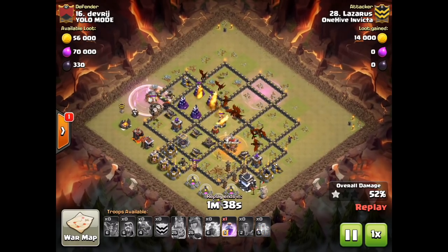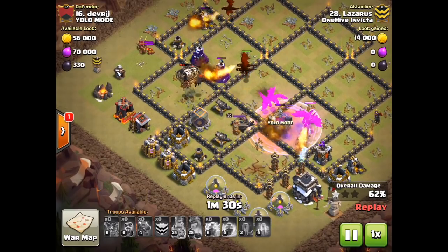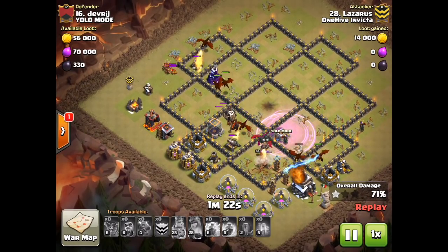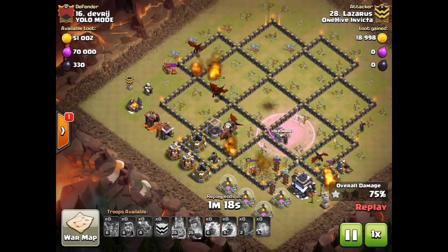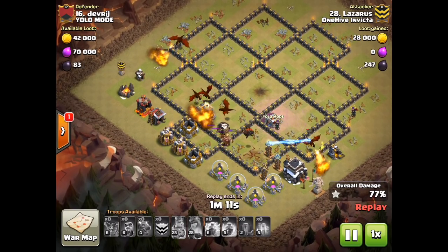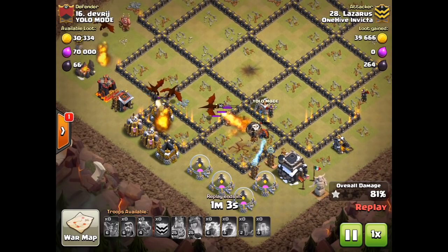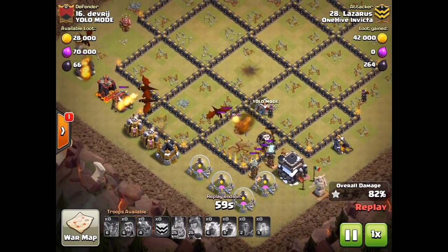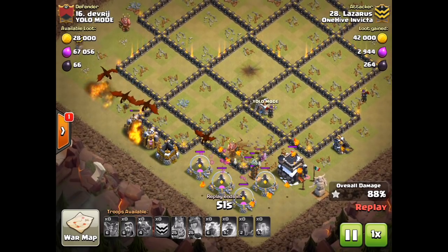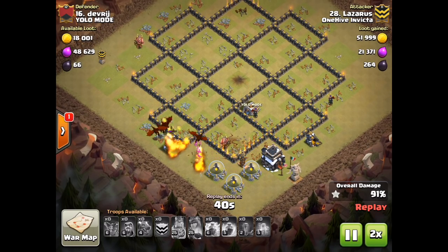He gets the hound in and gets those loons in really early on that hound, and that hound lives for a long time throughout this raid, winding up tanking. He keeps at least one loon until the last or second-to-last defense. That loon is just a killer. Still has five drags up, going to lose one in a second, but that loon and hound knock out the last defenses. One drag takes out the king, but this loon doesn't make it. That's it — one defense left, four dragons left, and it is GG. Three stars in the bag. Nice job, Laz. Very cool attack.